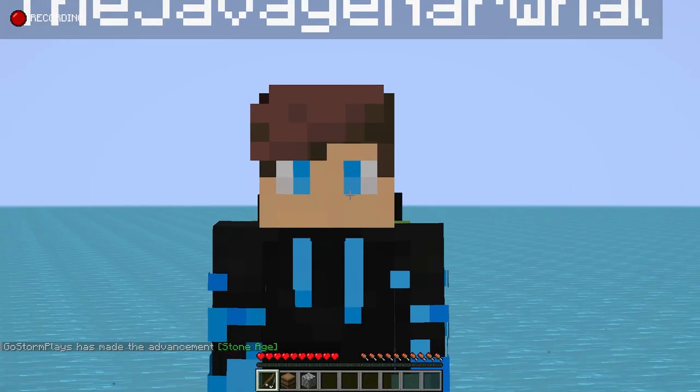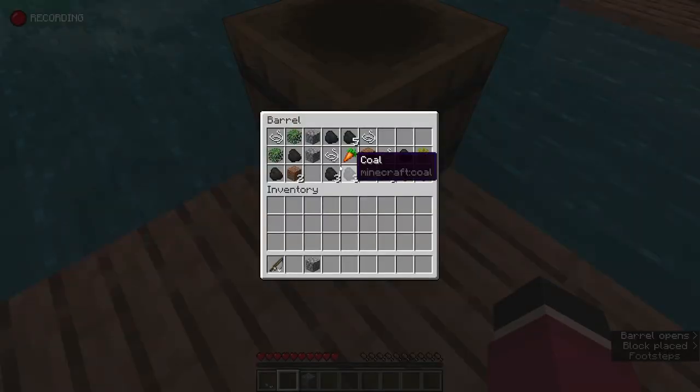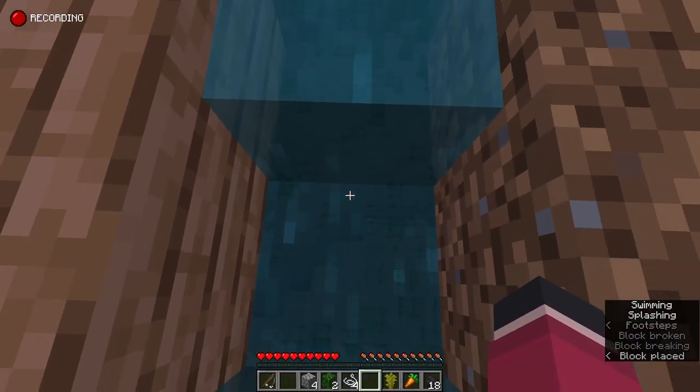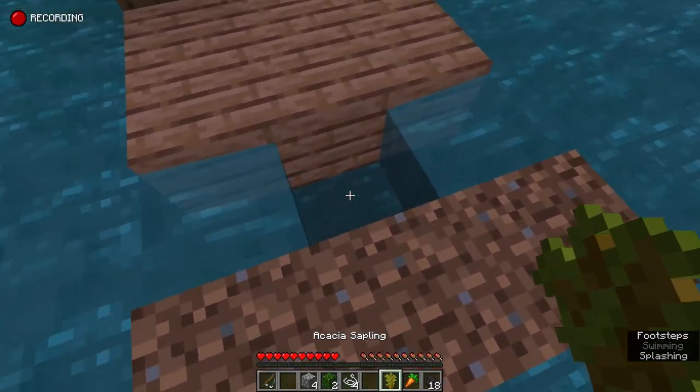Welcome to Raft Block! Right off we have a barrel - I got a barrel right off the bat! Me too. I got a carrot, trees, dirt, cobblestone, leaves. There's some lag.